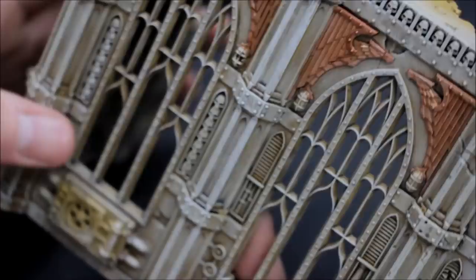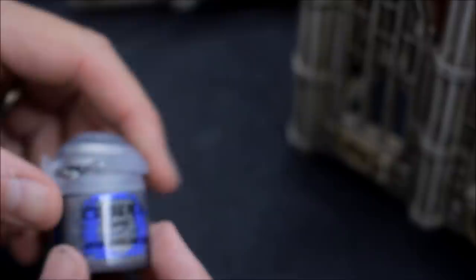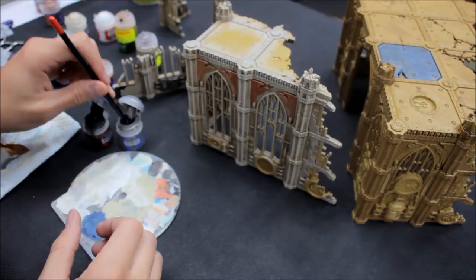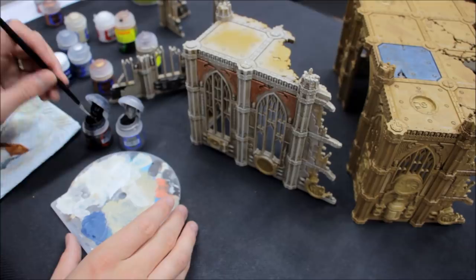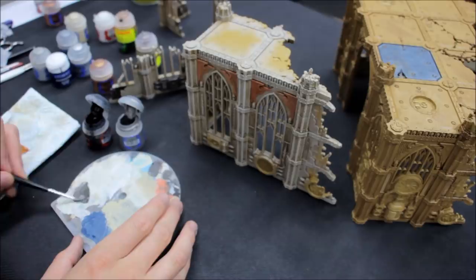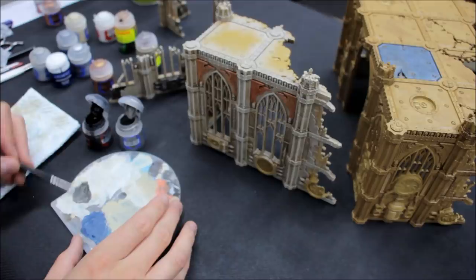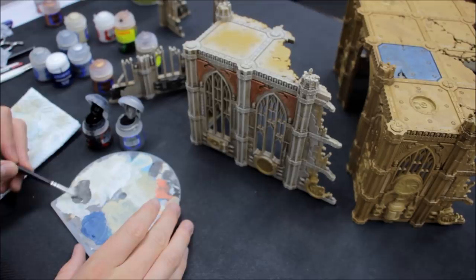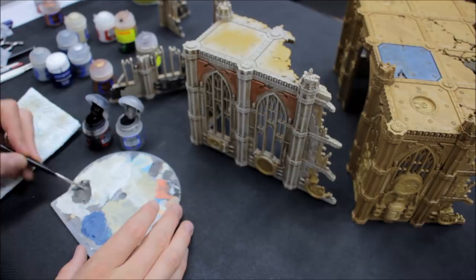Next we'll go for the metallic areas. I take Ironbreaker and mix it with some Abaddon Black to make a darker shade of metallic — we'll highlight out later. Using the base coat brush, I put Ironbreaker on the palette and add Abaddon Black, making a darker shade. Just short of 50-50, slightly less black than silver, then add some water for a nice flow. That looks pretty good — you can choose whatever shade you want.